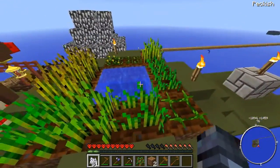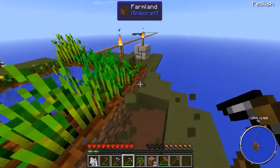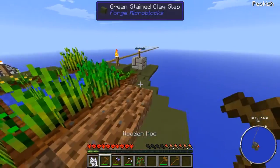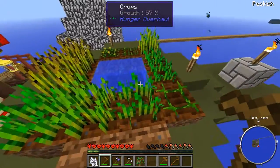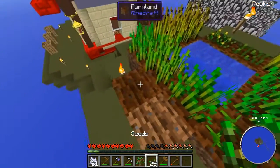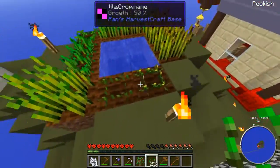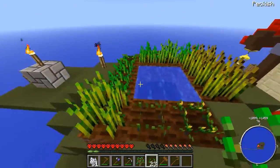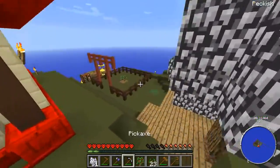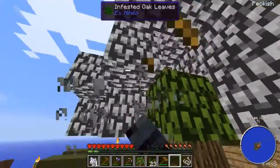So I'm going to continue increasing my farm. I'm going to plant mostly wheat because bread gives me the default vanilla amount, unlike these other items. Although if I use them in salad form maybe I'd get more, but that's not really the case. Let's get some worms because we need more food.